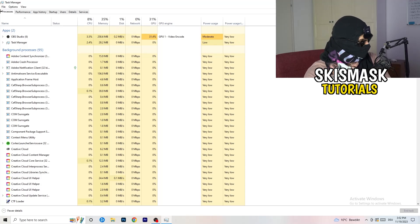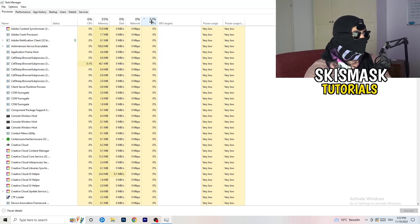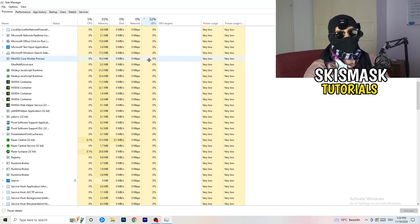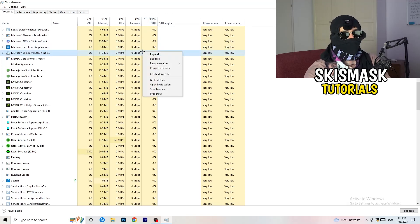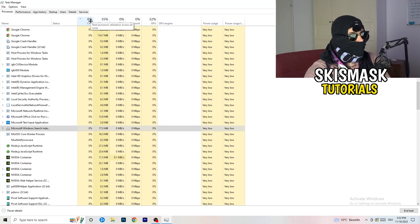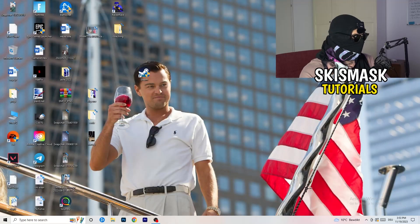Next, click on Processes in the top-left corner. You'll see Applications and Background Processes, along with CPU and GPU columns. Click on GPU first to sort by GPU usage and see which program is consuming the most. Right-click any program not related to Windows that's using too much GPU and click End Task. Then click on CPU, sort by CPU usage, and do the same — right-click high-usage programs and end those tasks too.